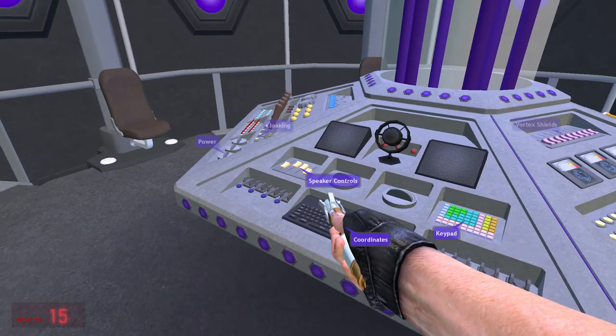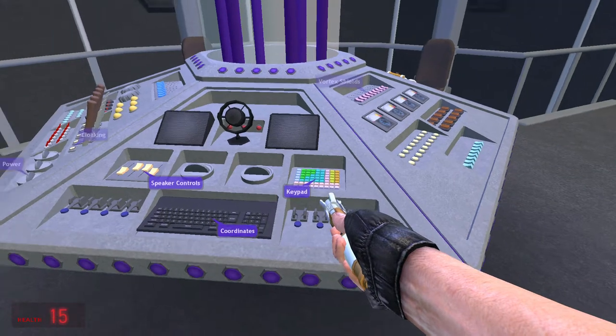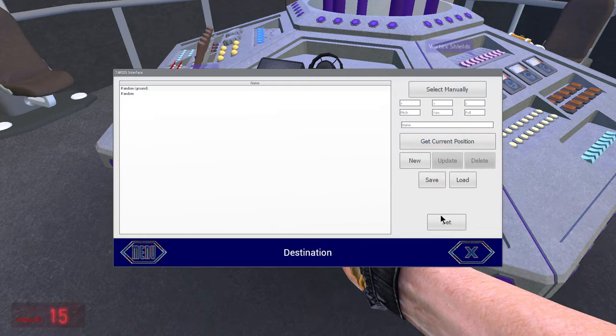Speed controls — that's just music, you can play music. Keypad — that's nothing, just for typing. Coordinates — you type them in there, select manually, and boom.